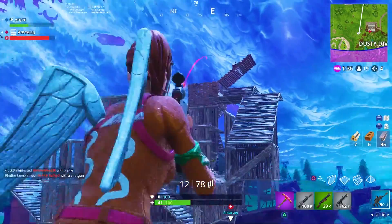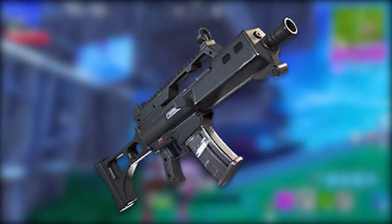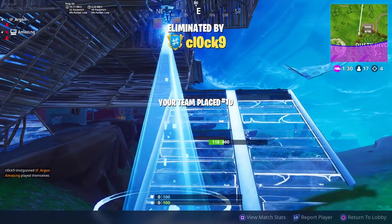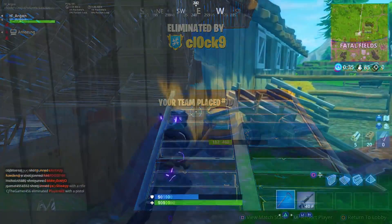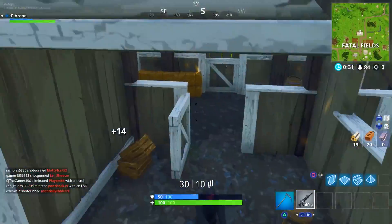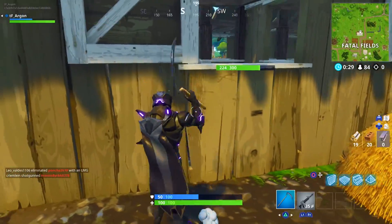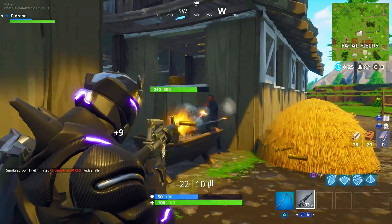Coming in at number 7, the Gold FAMAS — the burst-action assault rifle. I had to rank this lower because it really doesn't do much. When it first came out people were hyped, but it never performed up to expectations. It's still an AR, still accurate, still does decent damage, and you can have worse weapons in your inventory — so the Gold FAMAS comes in at number 7.